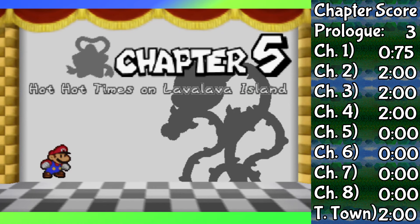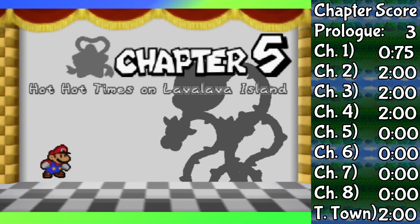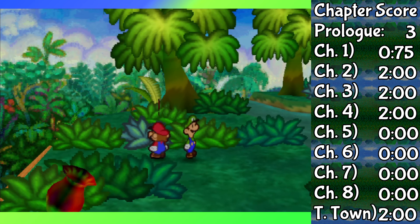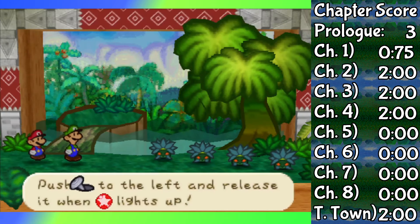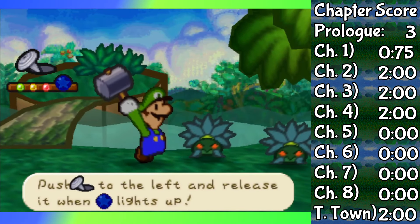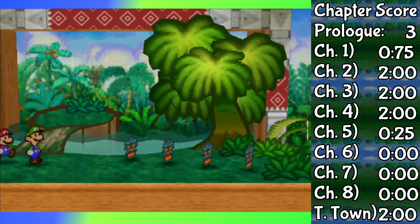Chapter 5 has a few boss fights and a few required enemy fights as well. Starting with the latter, there are ambushes which Luigi has to defeat to rescue one of the Yoshi kids trapped in the Jade Jungle. They're all grounded and have only 8 HP, so two Quake Hammers and they're all dead. That much is easy.